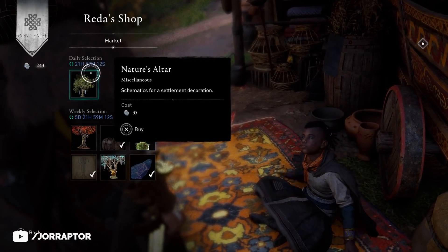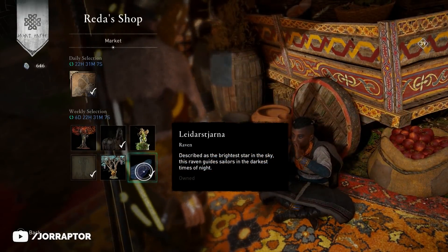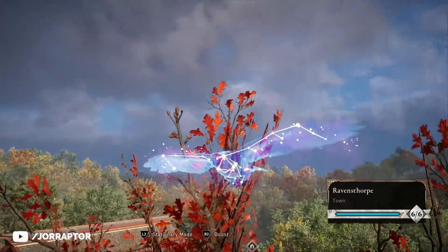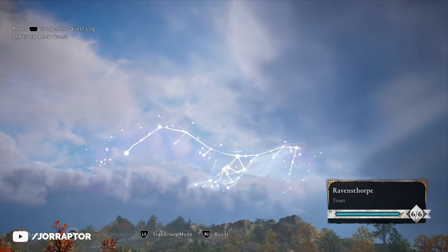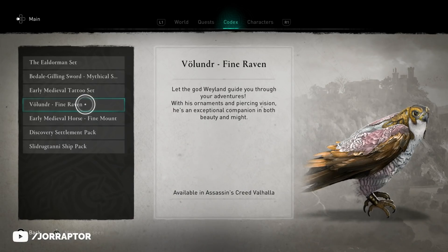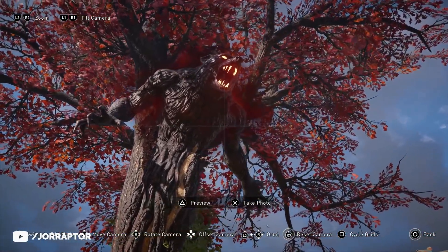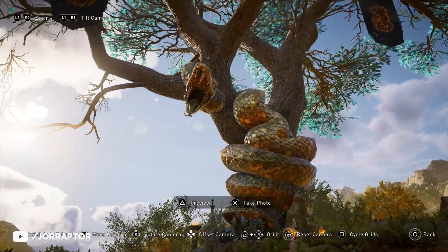The daily item is an altar that doesn't look that exciting. For the weekly items, I want to highlight the amazing bird skin from the High Elf Pack — a constellation-like skeleton. There's really no bird skin like it. I would get it if I didn't already have it, for 150 opal. But there's also a brand new bird skin from the Discovery Tour, more on that in a moment. We also got some settlement trees, like the one from the Werewolf Pack with the big werewolf on the tree.